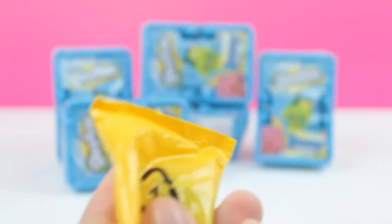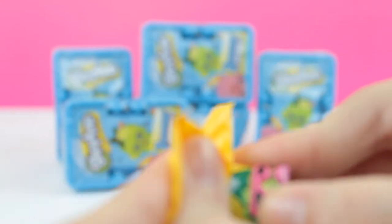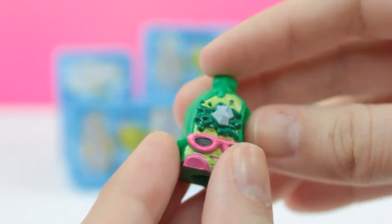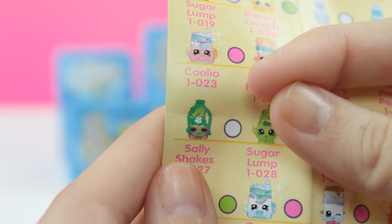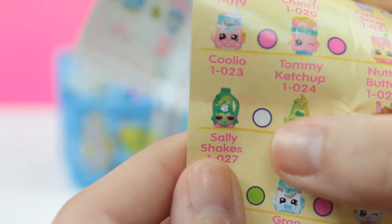So here's the first one. I'm not exactly sure what her name is by heart — I know it's like Coolio or something of that sort. Let me check the shopping checklist. Okay, so I was right, her name is Coolio, with her little sunglasses. There's a white dot by her, so that means she is a common.